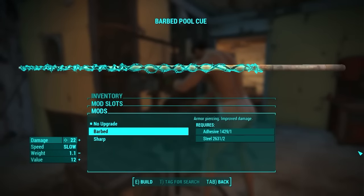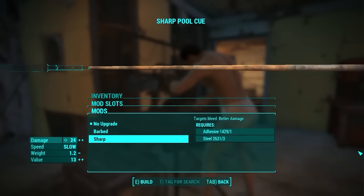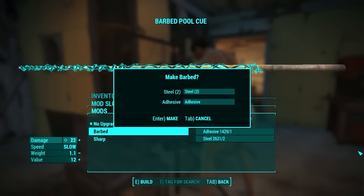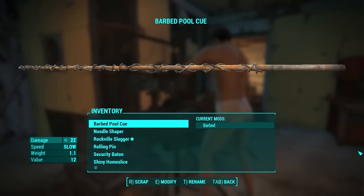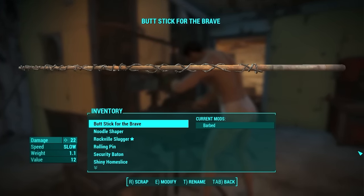Next is the Pull Stick. It can be Barbed or Sharp. The game tells me that the Barbed mod doesn't make the targets bleed, while the Sharp one does. I don't really understand this, because if you stick the barbed stick up someone's butt, they will definitely bleed. Therefore, this will be the Butt Stick for the Brave.